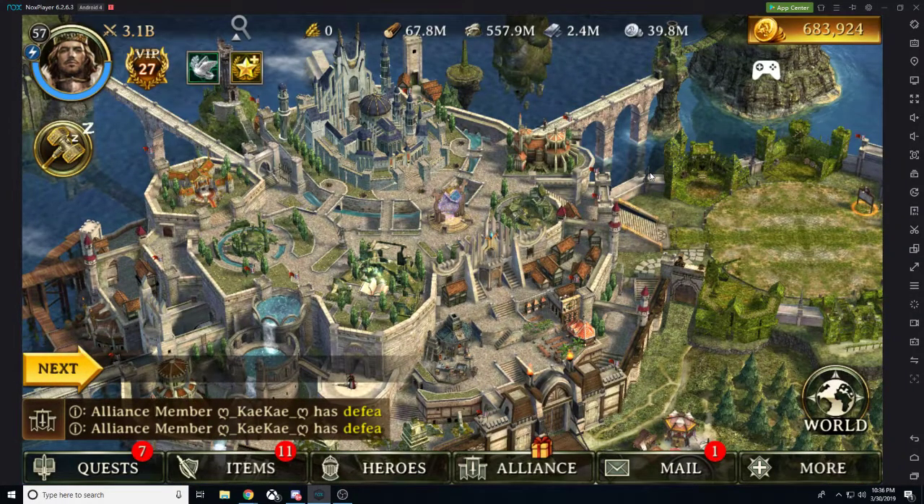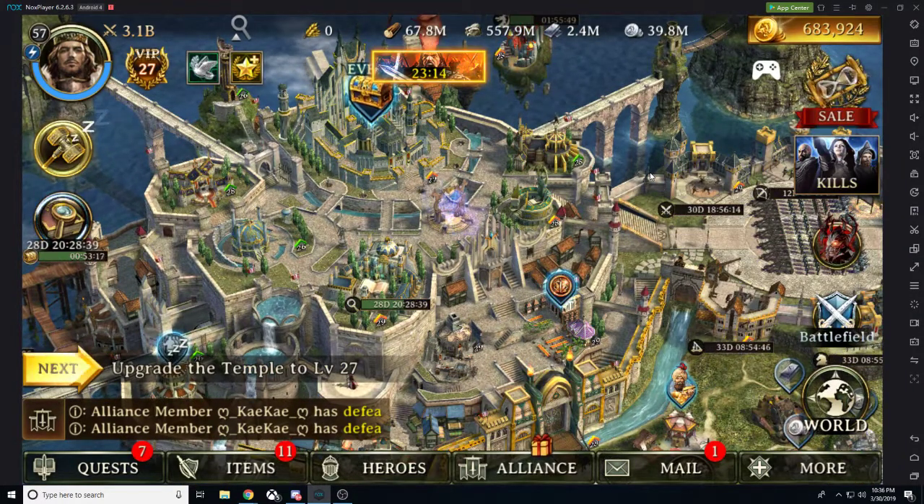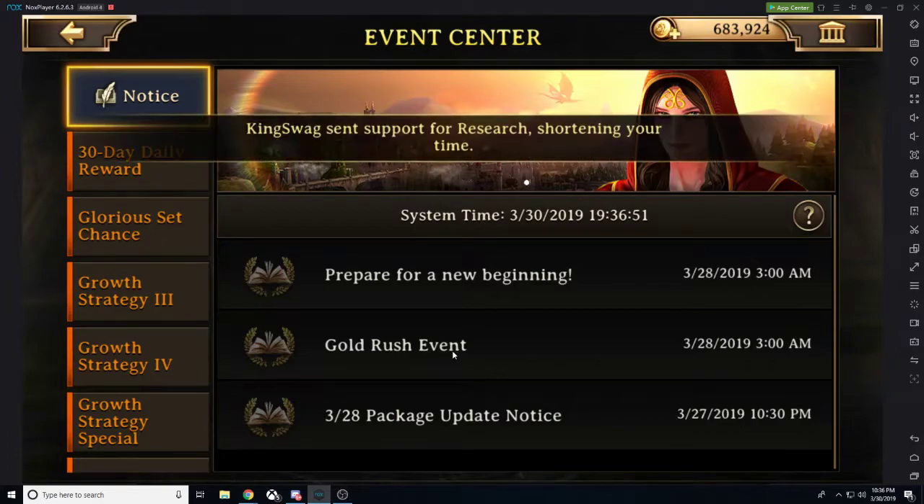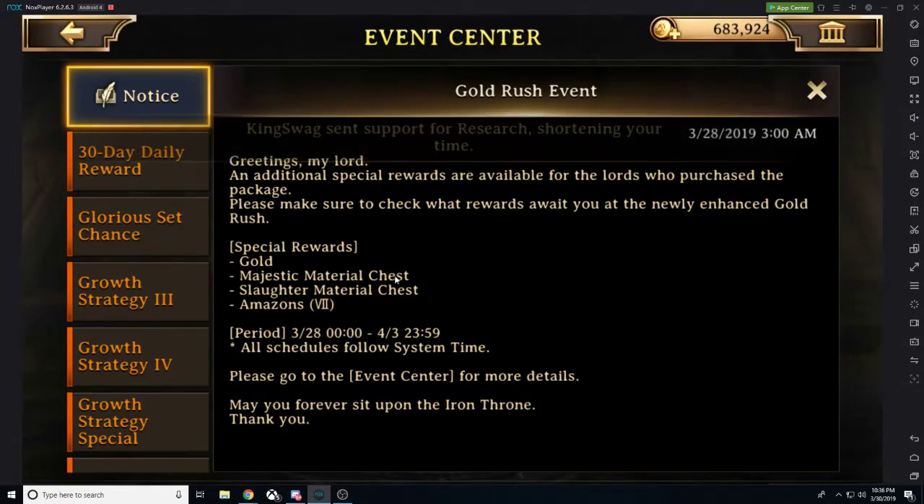There were some new updates with packages. I can't show you the actual packages because I have already purchased them — they were a great buy and I 100% recommend all of you go out there and get them. We have a new gold rush event. This gold rush event includes T7 infantry, slaughter gear, majestic gear, and a whole lot of gold.